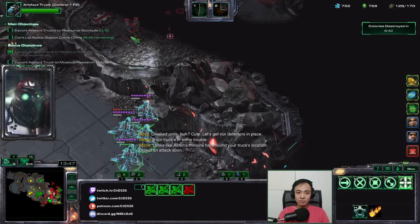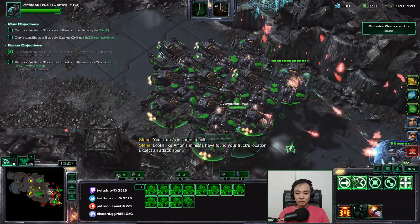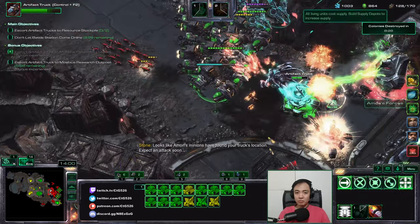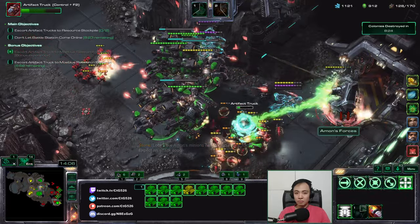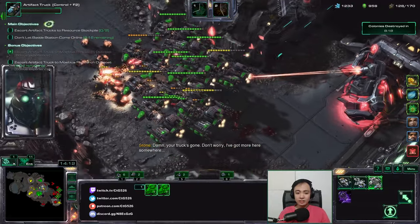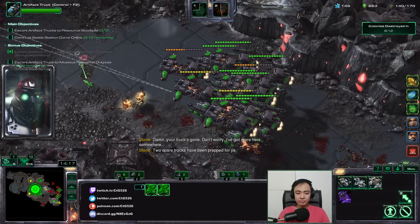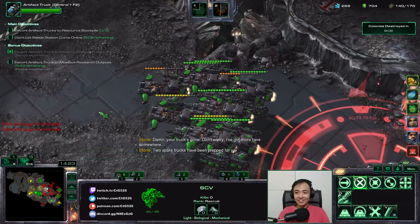Looks like Amon's minions have found your truck's location — expect an attack soon. Our allies are feeling attacked. Everyone in the ship, go go go! Bonus! The truck died — that's so dumb! Don't worry, you're somewhere. Two spare trucks have been prepped for you. Your truck died too. RIP.